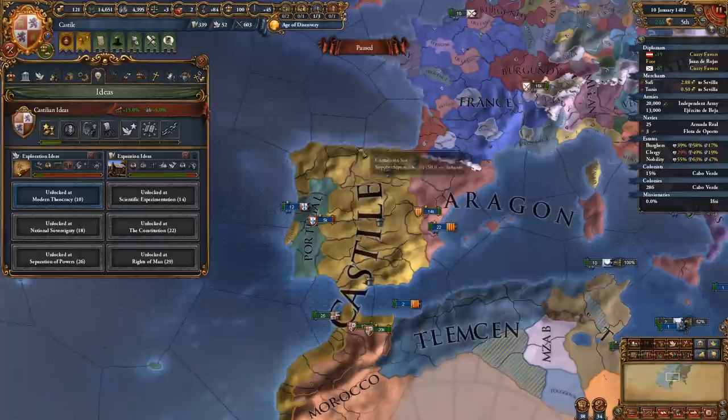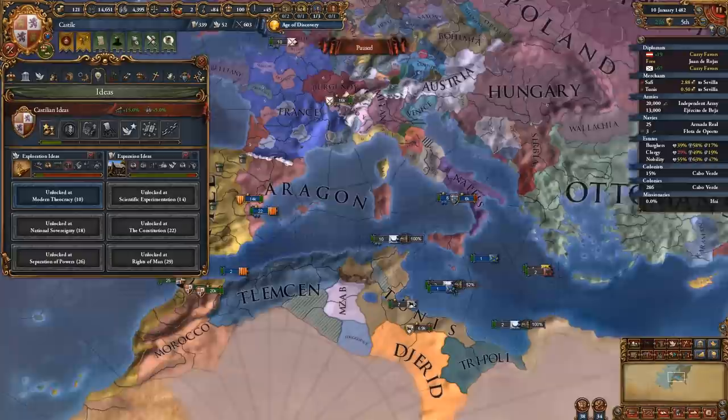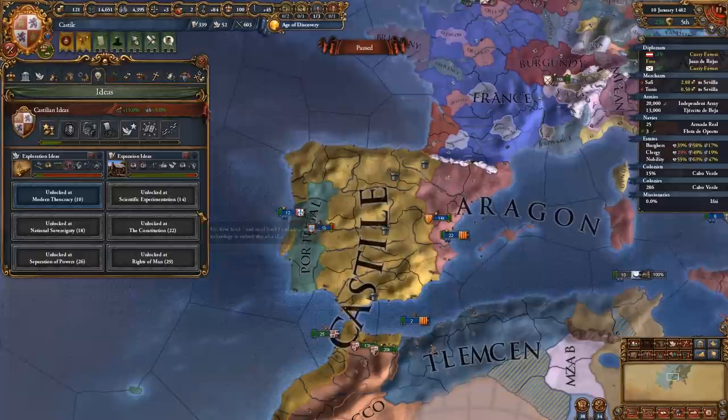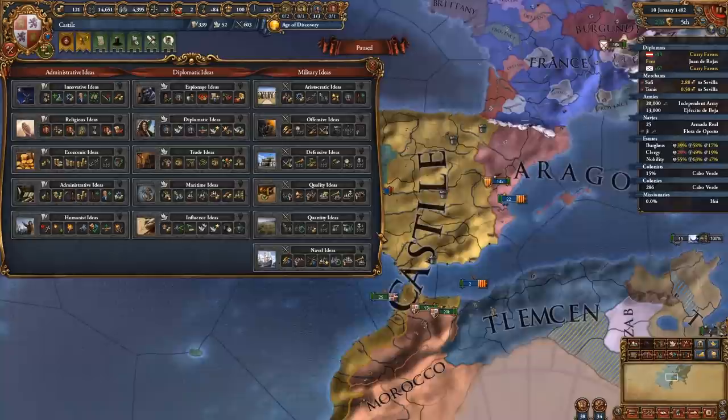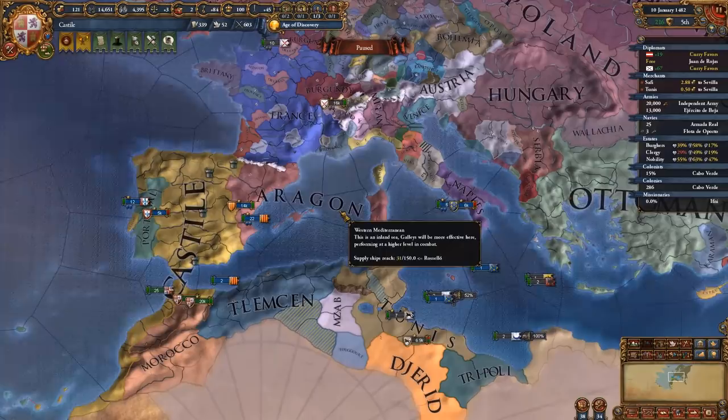Idea-wise, go for exploration and expansion as your first two ideas. If you don't want to focus on a colonial game, play another nation — this is a colonial nation. For a standard Castile game, exploration, expansion, quantity, trade, and religious ideas is perfect. If you're going for the Roman Empire, go religious, trade, quantity, and economic with influence whenever you need to start integrating your many vassals. It really depends on what kind of game you're going for.